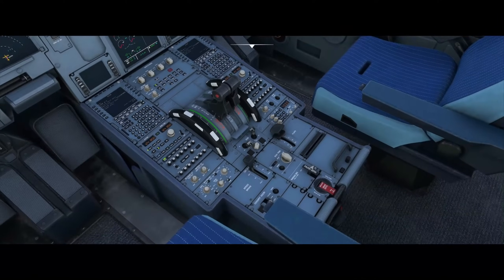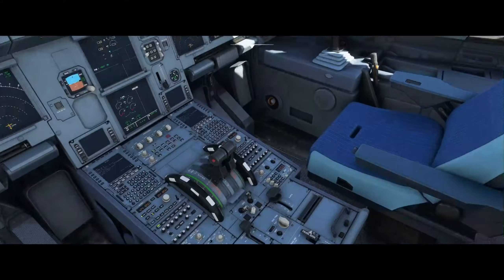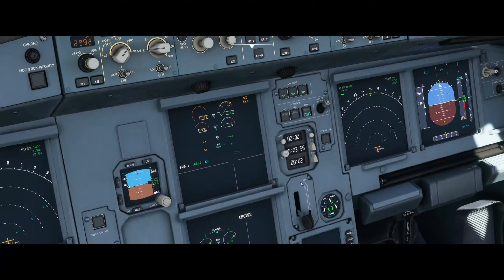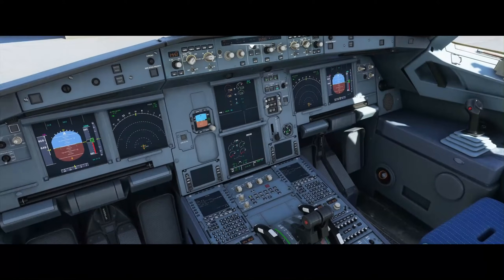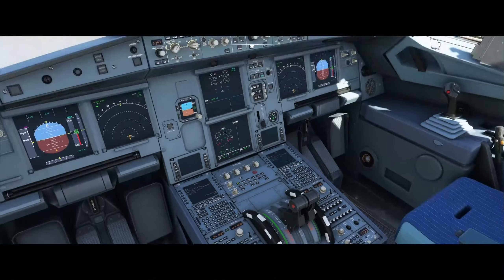Now you turn on engine master number two. Engine number two is usually started first because it feeds the yellow hydraulic system, which amongst other things is responsible for pressurizing the parking brake. So now you just wait until the engine spools up a little bit, and afterwards you can turn on engine master number one.